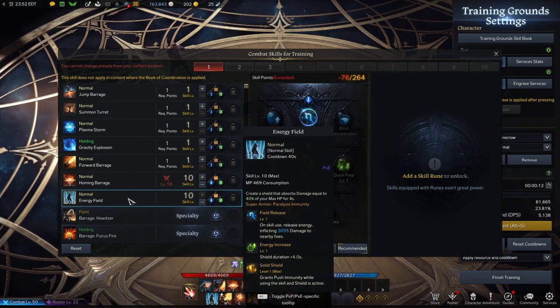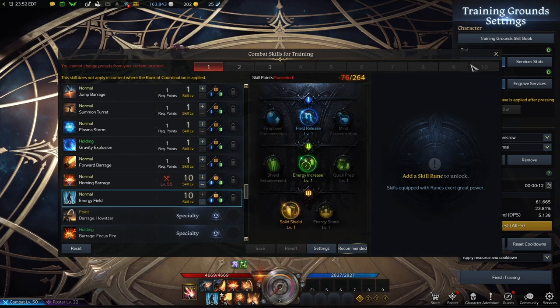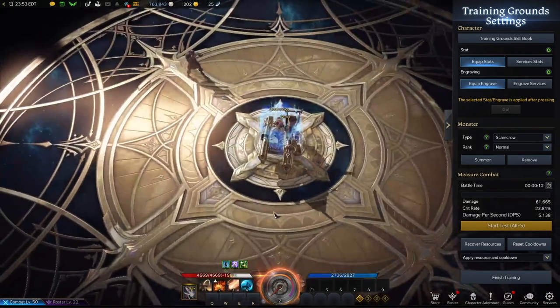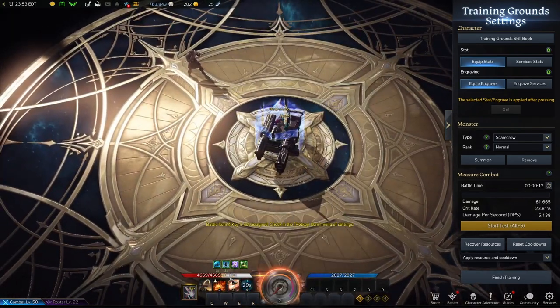For our Q we're going with Energy Field. You want to run Field Release and Energy Increase on this one, because this essentially doubles the effectiveness of our shields. Then we're running Solid Shield to give us another Super Armor push immunity. Typically, you want to use this before you go in for your burst, just to make sure you're not going to get interrupted. Also note: if you pop your Q for the shield and then go into turret mode and pop a shield there, yes, these do stack.